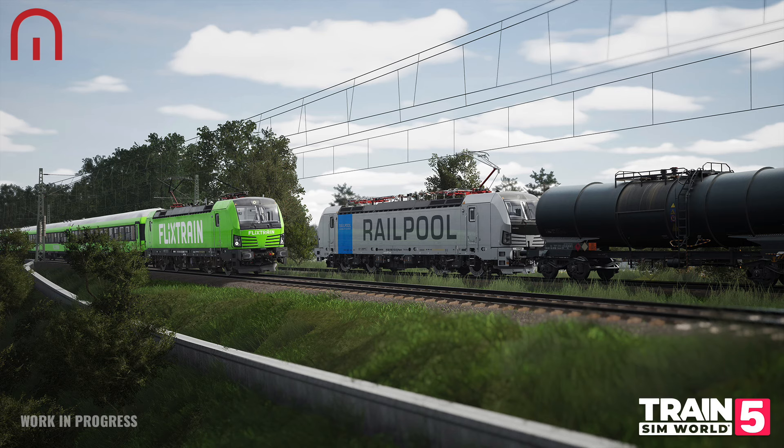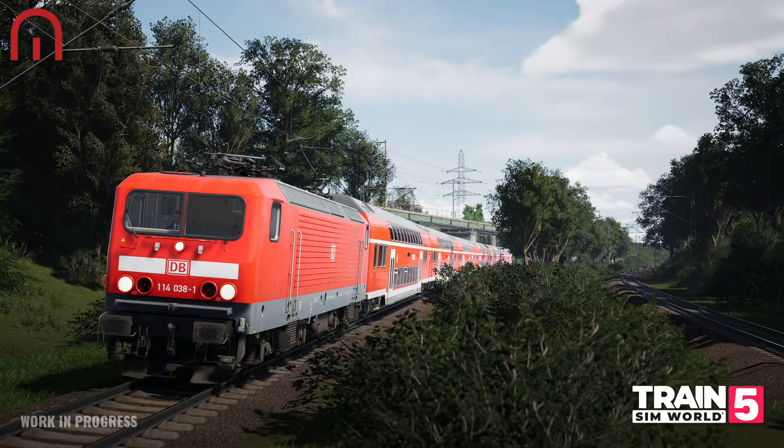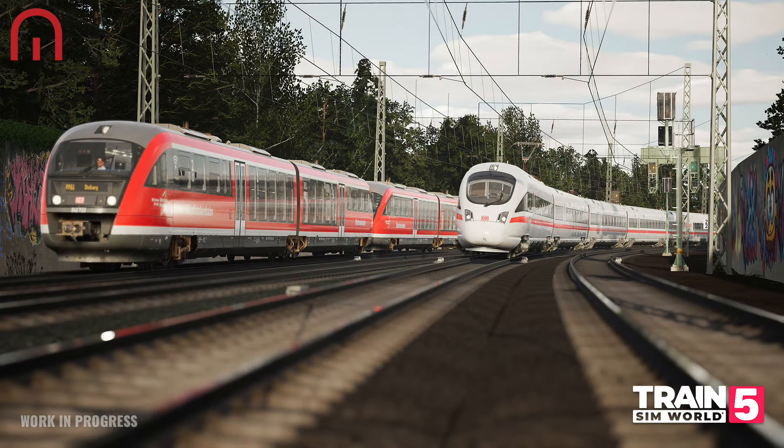Beyond Frankfurt, the route heads northeast, beyond the suburbs and out into the wider Hess region, via smaller towns and through verdant open countryside. The route follows the course of the River Main as far as Hanau, and then the Kinzigtalbahn, which gives the line its name. A total of 24 stations exist on the 103km route, located at important locations and junctions along the line, with a number of branches and other main routes spurring from the route and heading out of the map.